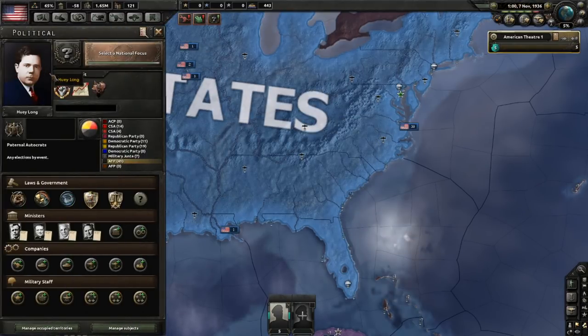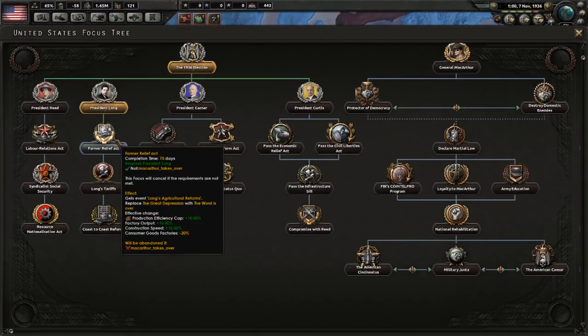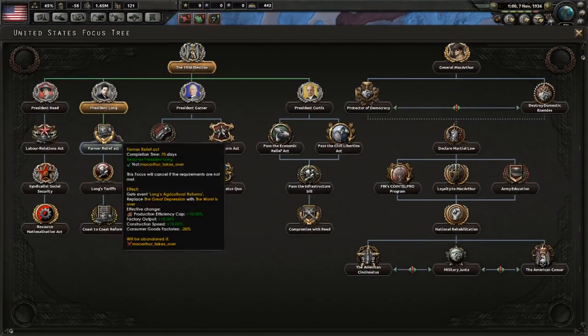Let's take a look at the focus tree. As you can see, Huey Long is now President of the United States, and the America First Party is 41% popular. You've also bypassed him on the focus tree, so now you can begin to take his three national focuses.